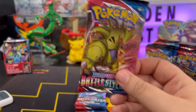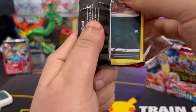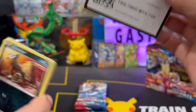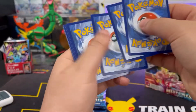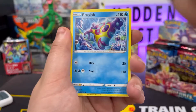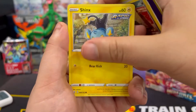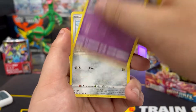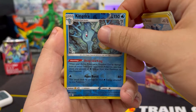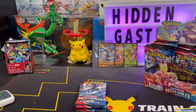Next up we got Tyranitar — let's go! What will Tyranitar give us? Code card — get it out of here. We got psychic energy, Box of Fish, Buffalo, Level Ball, Honduran Shanks, Gligar, Spoink, Bronzor — Kingdra as the reverse — and Inteleon V non-hollow.